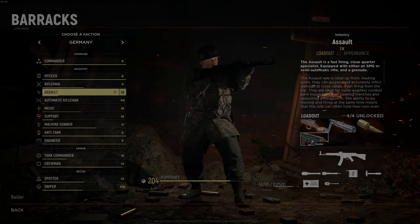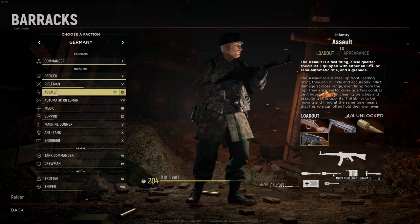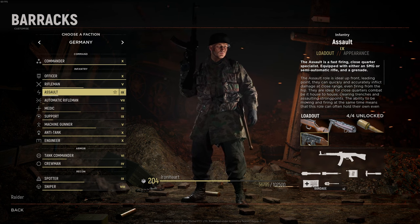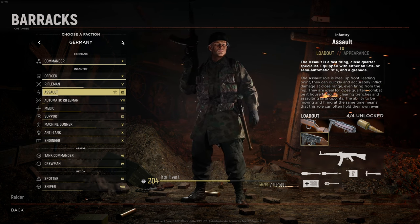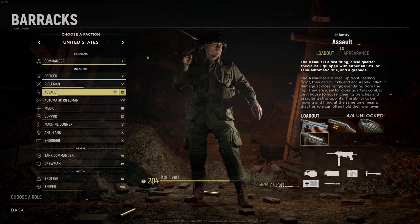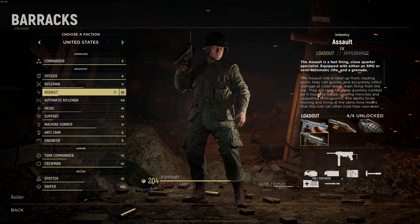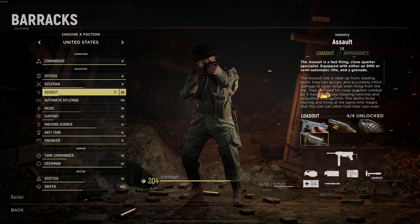I finally did it — I grinded my way to level 9 of the assault role, unlocking the fearsome Raider loadout. This loadout is a dream for players with an aggressive playstyle. You get access to either the MP44 or the Grease Gun as your primary weapon, depending on whether you're playing as the Americans or the Germans, and you also get a frag grenade, two smoke grenades, and most importantly, a satchel charge.